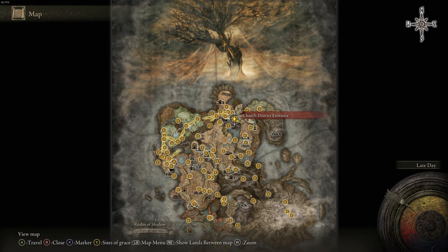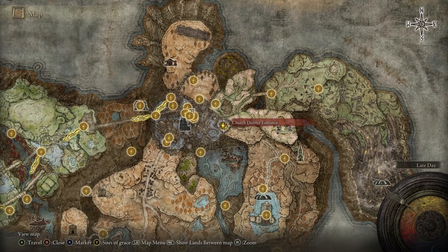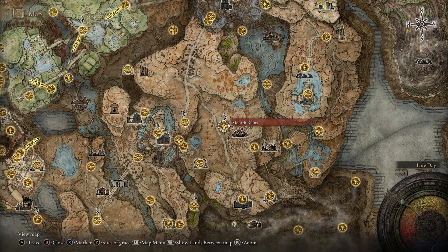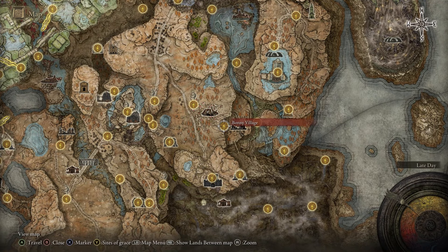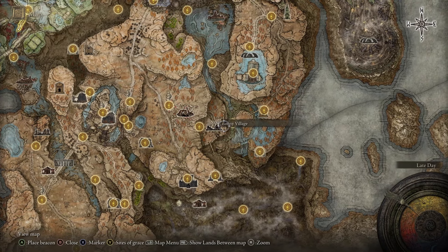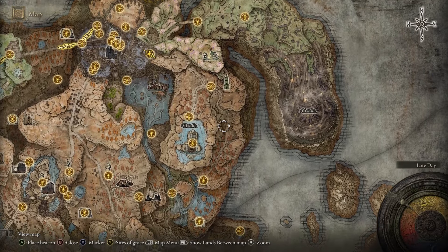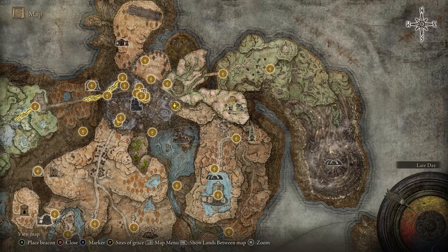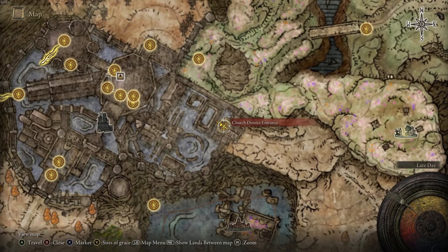We're going to make our way to the church district entrance site of grace. If you don't know how to get to this location, it's fairly simple. From the Morthruins site of grace you can progress down the hole at the Morthruins, all the way down to the bottom. You'll come out at the Bonny village site of grace, then progress to the east, go across the bridge and follow the pathway until you eventually reach the church district entrance.